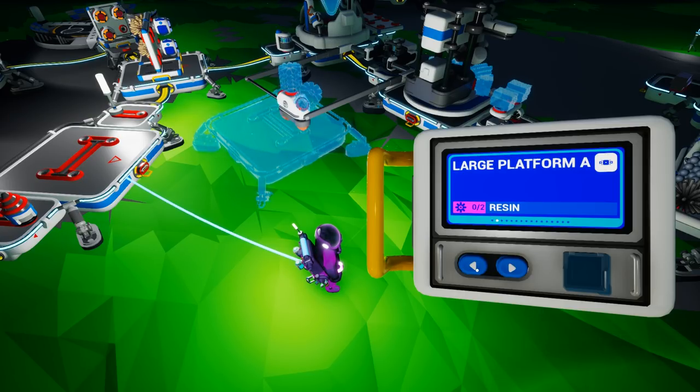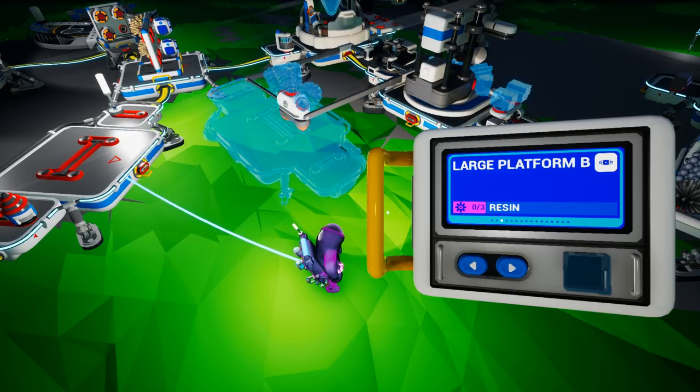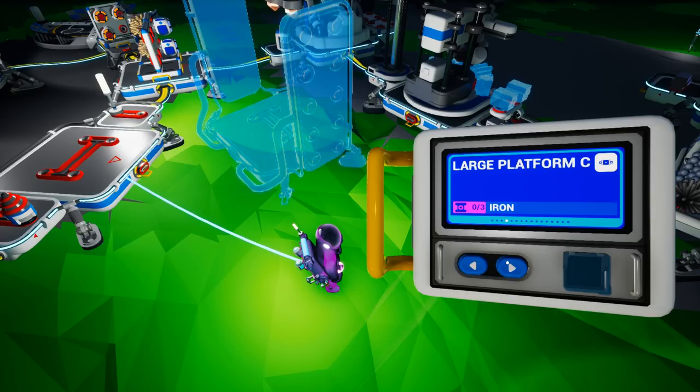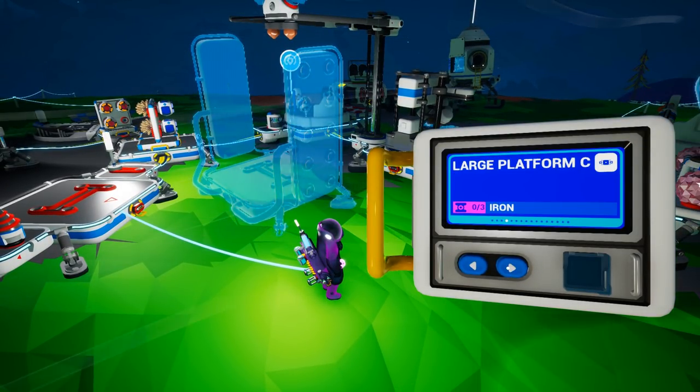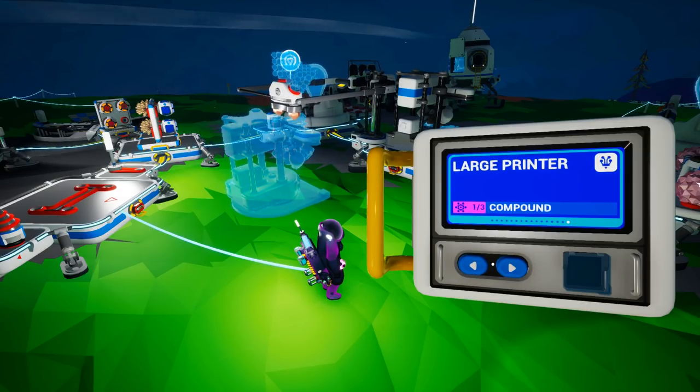Looking at the other platforms: large platform A is already unlocked for you and costs two resin — easy. Large platform B costs three resin, just one more piece of resin for two extra slots — worth it. Large platform C is where we get into the next tier; I have to leave Sylva to find iron, and it takes three iron to make — pretty expensive.